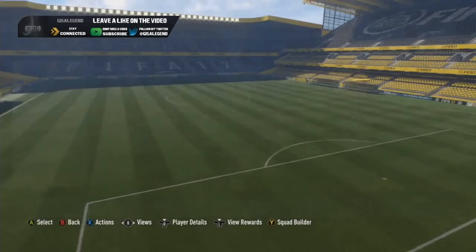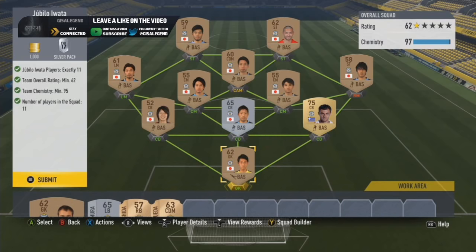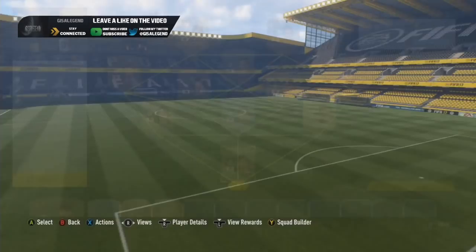They're all relatively cheap - I'll let you know which ones stand out. Jubilo Iwata is quite a cheap route because of the centre back Papadopoulos - he makes the route cheap due to being a 75 overall, but 62 rating and 95 chem. Silver pack, premium silver pack and 1,000 coins. A lot of the bronzes you can get away with out of position - I've got a CDM at CAM and a striker at right mid and I've still got enough chem.